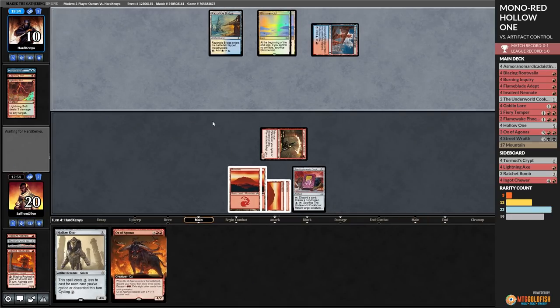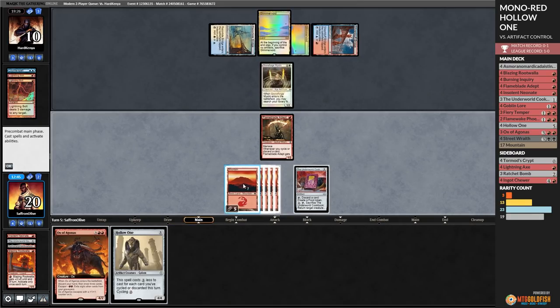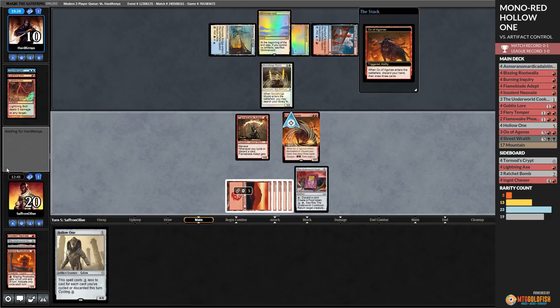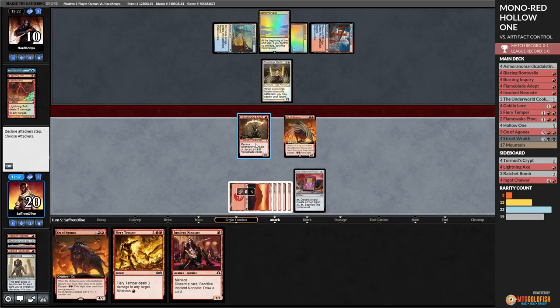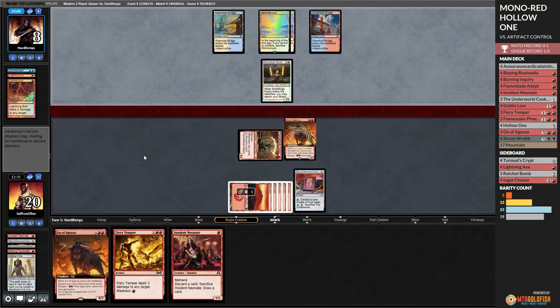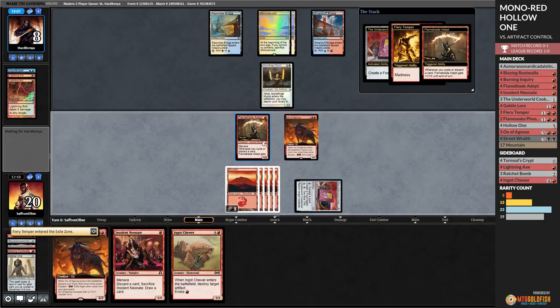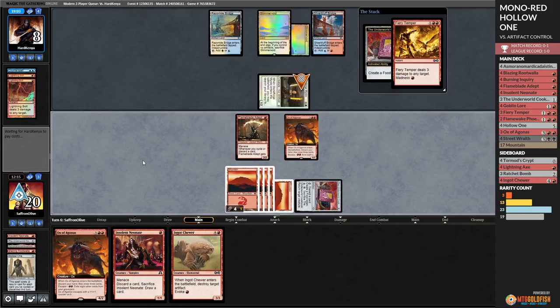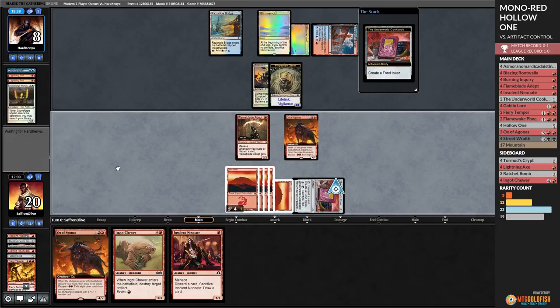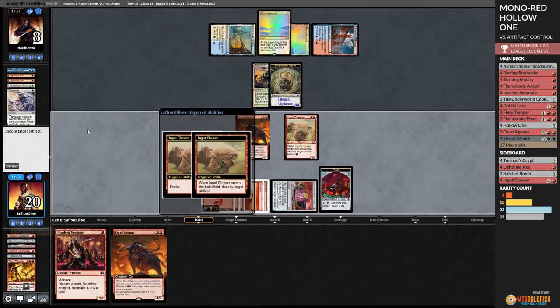Opponent plays Edge Champion with protection from all colors - that's awkward. We can't actually deal with that. We do get to attack with Hollow One. Play Flameblade Adept, play Underworld Cookbook, play a land, pass the turn. Getting a Batterskull or some other big equipment on Edge Champion - that is very scary. Nettlecyst - we have the answer for that at least. We untap, Ingot Chewer, evoke it, get rid of the Nettlecyst. Play Flameblade Adept, Burning Inquiry - spin it to win it. They kill the Hollow One, we grow our dorks, discard some stuff, end up with a Burning Inquiry still. Go to combat, hit you for four.